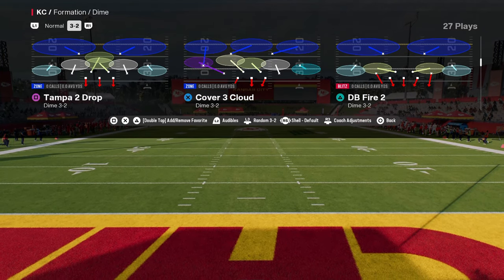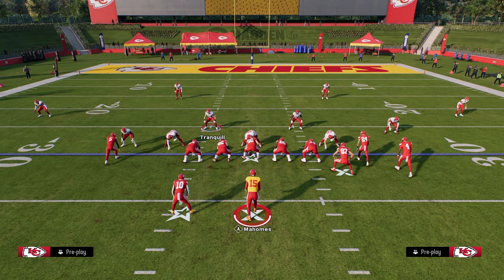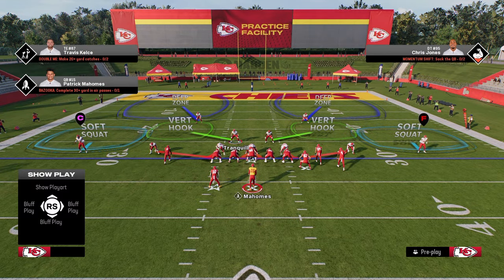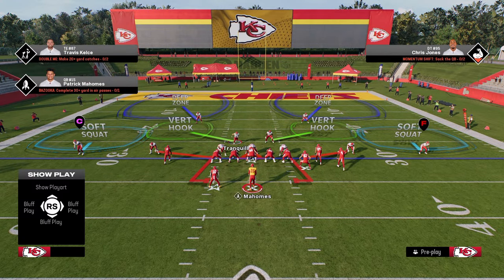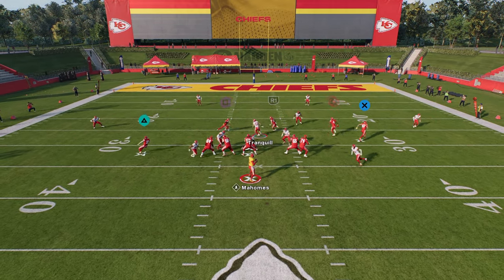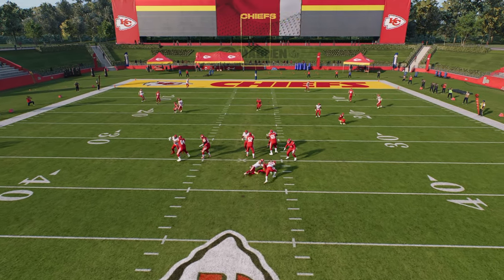So what we're going to do is come out in the play DB fire two, and the setup is actually really simple. All you're going to do is hit R1, hit down on the left joystick — that's going to pinch your entire defense — and then you're going to QB contain, and you're going to stand essentially down here towards the center. You're going to see that this is going to hum off of one, if not both, of the edges.